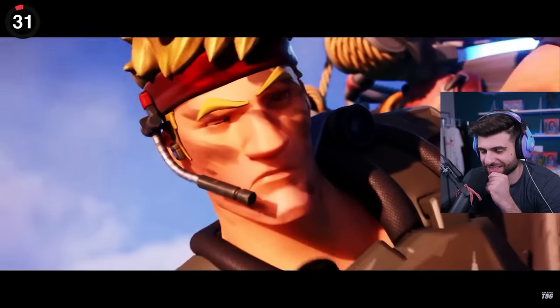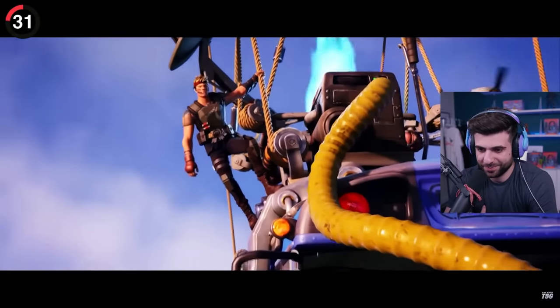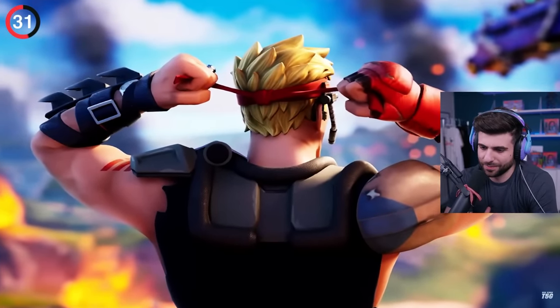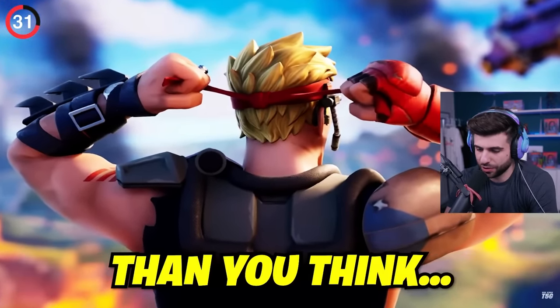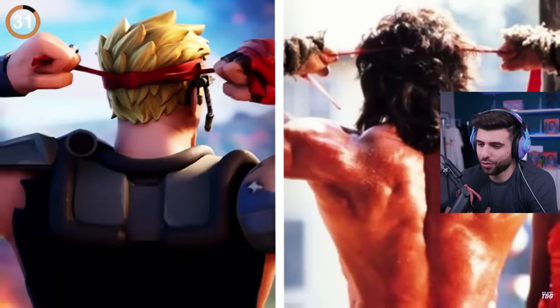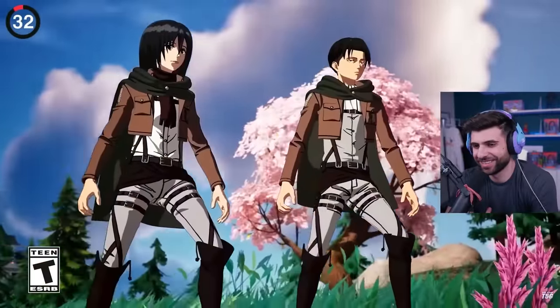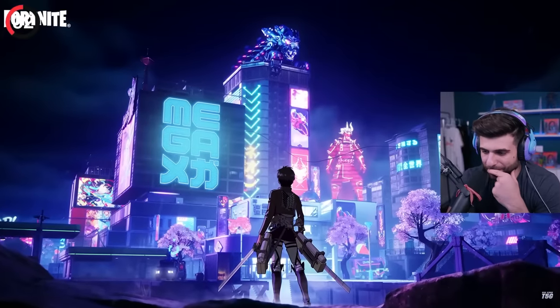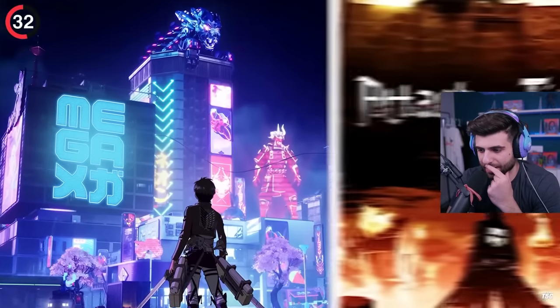Straight from the trailer. And thanks to the Zero Crisis event, there's a super hidden reference which could tease a future crossover. The image for the event was Jonesy tying his headband and preparing to fight. Comparing it to Rambo — no shot. The official loading screen for Eren Yeager is him in Mega City, it's the same as the yep, yep.